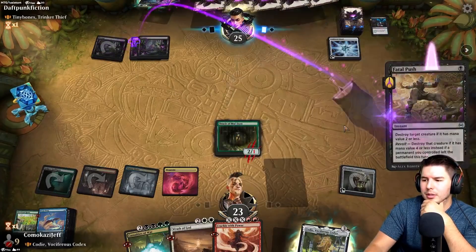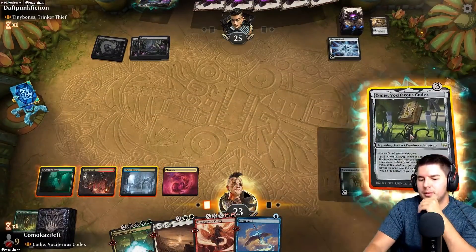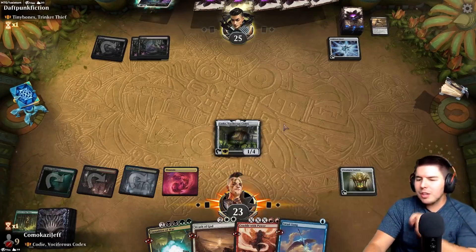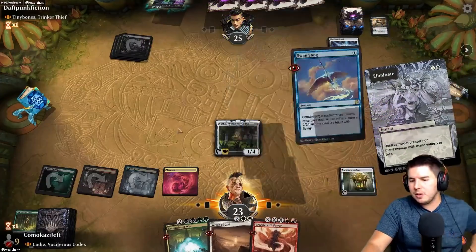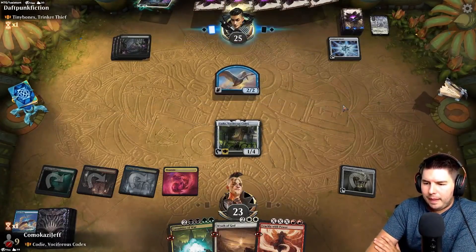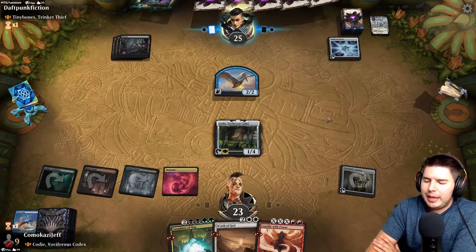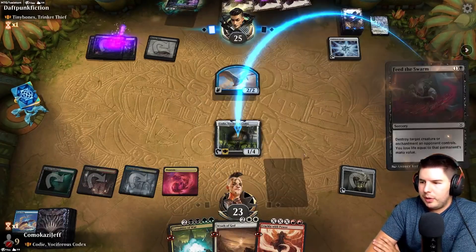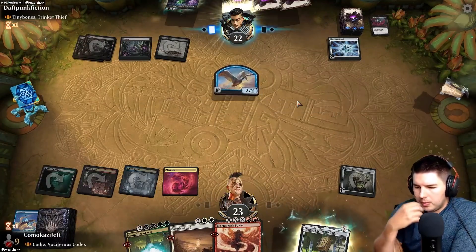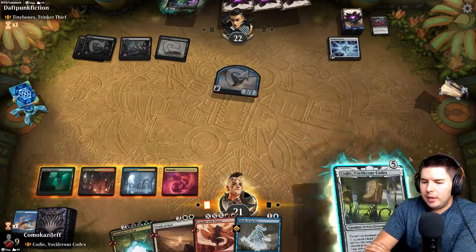Do they have a way to kill Oracle? Fatal Push — that's fine. Play Cody, pass the turn. Swan Song should keep it alive. Swan Song — countered. If they need to spend two spells to kill Cody, that's okay, then I can play Wrath of God or play Cody again next turn. Casualties of War can be pretty nice to get rid of lands. Down to 21. Blink of an Eye — let's play Cody again. Pass the turn.